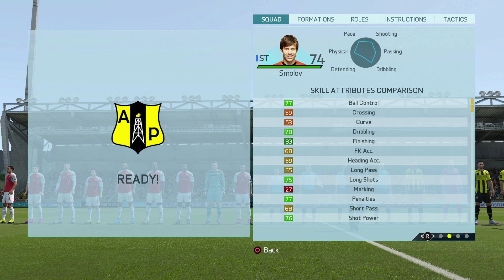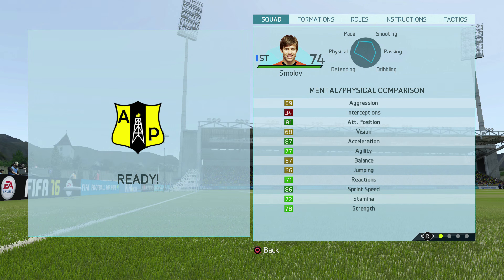Now let's check out his in-game stats. Looking at his skill stats, he's got pretty good ball control at 77, good finishing at 83, 78 dribbling, 75 long shot, 76 shot power, and 68 short passing — okay skill stats, but nothing great. He's got 81 attacking positioning, 87 acceleration, 77 agility, 86 sprint speed, and 78 strength. Just all the stats to dominate as a striker.